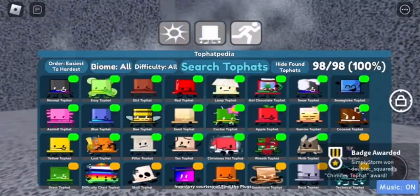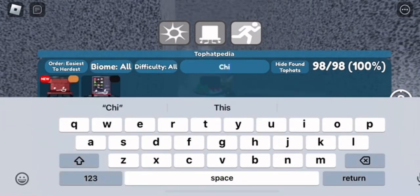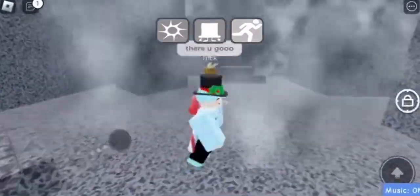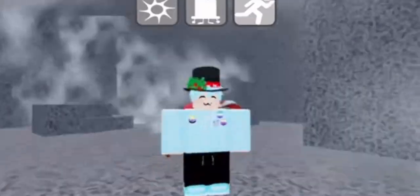The badge indicates that the top hat should now be inside your decks and in your inventory. This one should be in there as the hard category. That's how you get the top hat — I hope this video is helpful. Make sure to leave a like, subscribe, and turn on notifications. I'll see you guys in the next one.